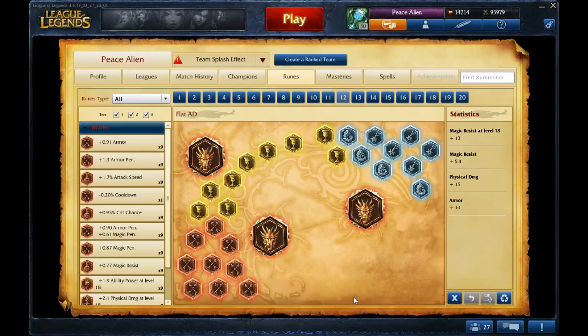These are Runes and Masteries for Tiger Udyr in the jungle. I feel like Tiger Udyr is better than Phoenix now due to the changes. They kind of nerfed Phoenix while buffing Tiger. So if you go Tiger in the jungle and not focusing on Phoenix at all, this isn't for if you're running both. This is only if you're running Turtle, Bear, and Tiger.